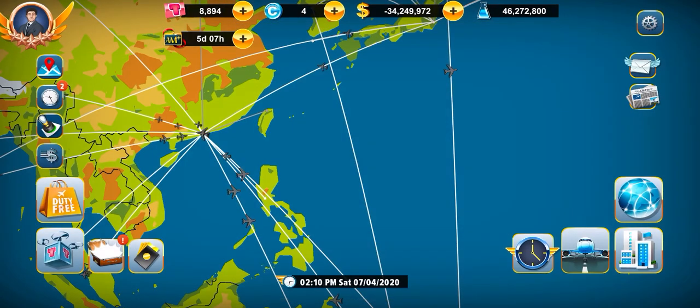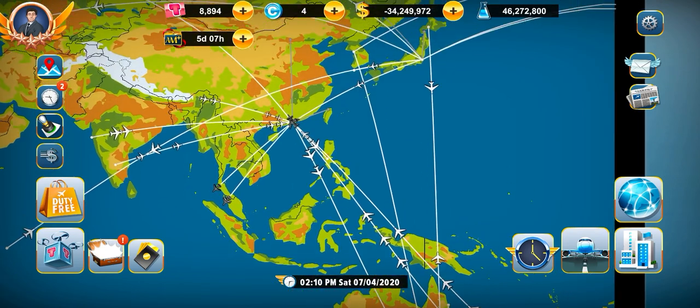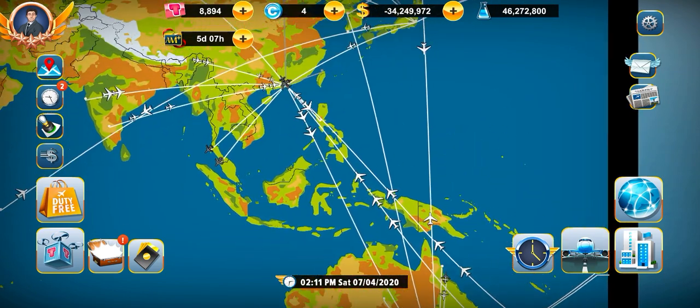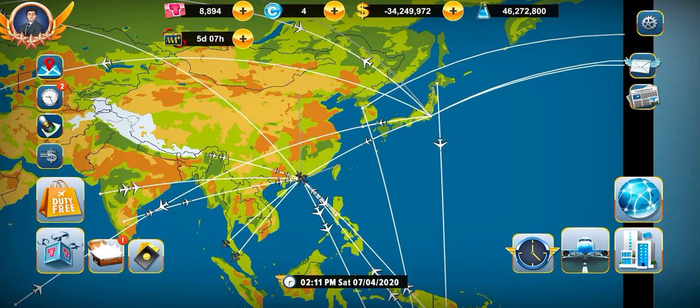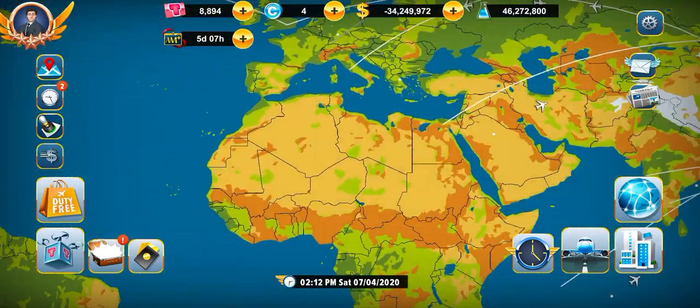So from the previous video, I only had a few routes and two hubs. Right now I have four hubs, which is Hong Kong HKG, Melbourne, Tokyo Narita, and Los Angeles LAX.